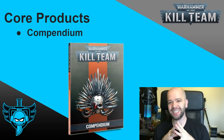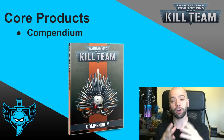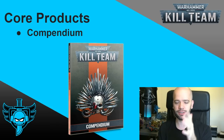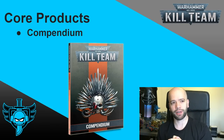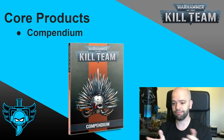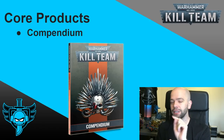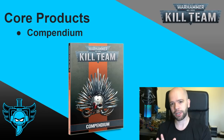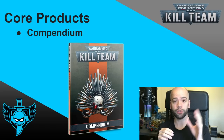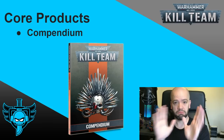We then get to the compendium. This book is just a series of data sheets and army lists. This contains, I think, 18 factions across all of the different super factions — Imperium, Chaos, Xenos, et cetera. It tells you how all of the basic teams work. The list building in the compendium is a little bit different from list building in the specialist teams. This is a great place to start for 40k players that just want to dabble their toes.